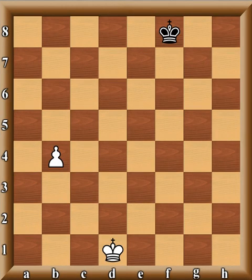Here's a random example — white to move. Can white win? Your first step is to find where the key squares are located. Once you find them, ask yourself: can I get to one of them? The key squares here are on the sixth rank, and the white king — the stronger side — has to be able to occupy one of those three squares in order to win the game.